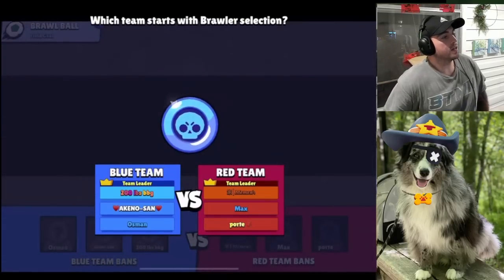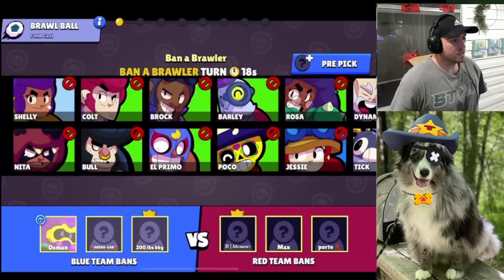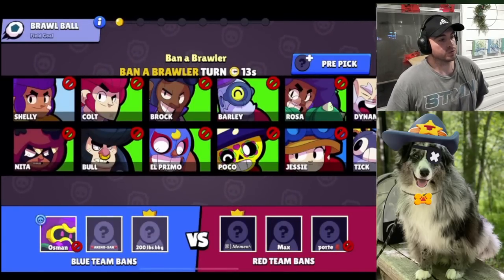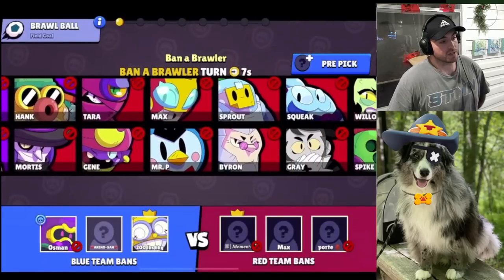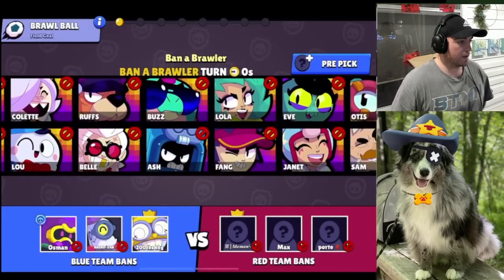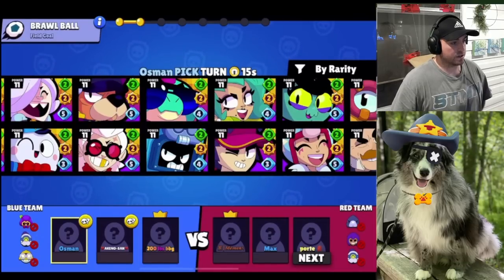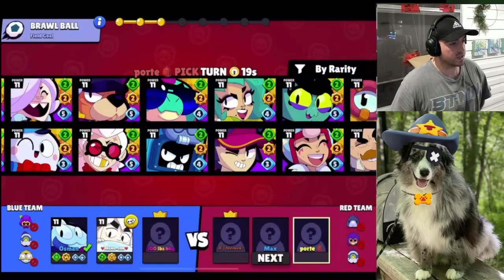Just a general tip — tanks can be played in a lot of modes, but Brawl Ball is probably their strongest mode. They're really good for applying pressure and scoring goals, great for the run-it-down style. Field Goal is a really good map for them as well. You always want to be careful about picking something you can just get ran down on or countered really hard. We do have first pick, and we're gonna ban Cordelius, Barley, Carl. They ban Shelly, Crow, Barley — pretty standard. We get Squeak off the bat, which is pretty good, and I think they make a pretty big mistake here.